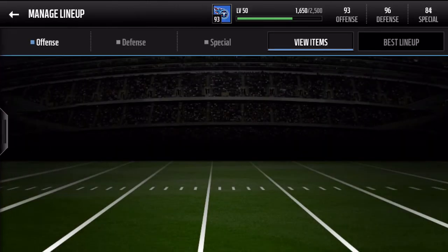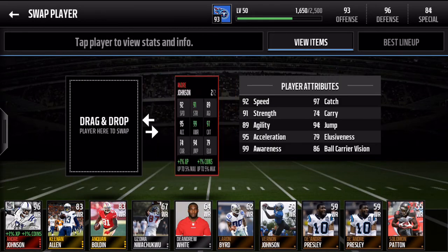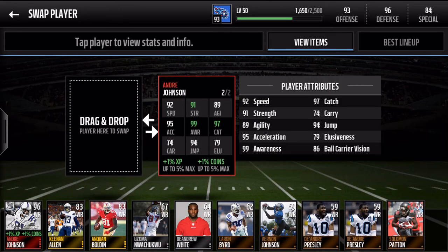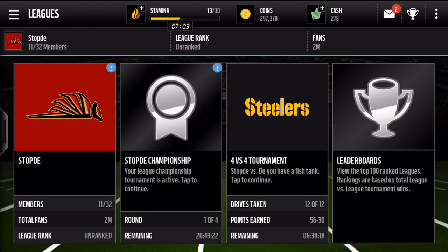And then we check on my team here. So there we have it — it goes up to a 98 once you put in some of his catch boosts: 97 catch, 99 awareness on the team right now. Hopefully we'll be able to get a little bit of money for that, maybe open up another one of these signature packs. Man, do I like opening these signature packs.